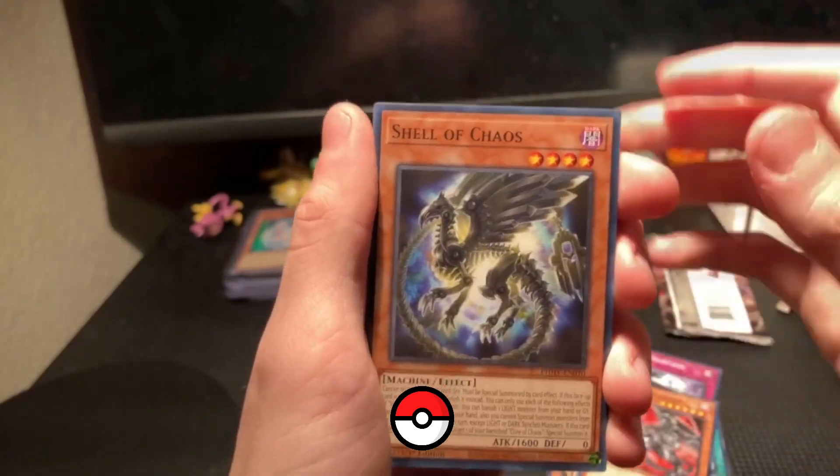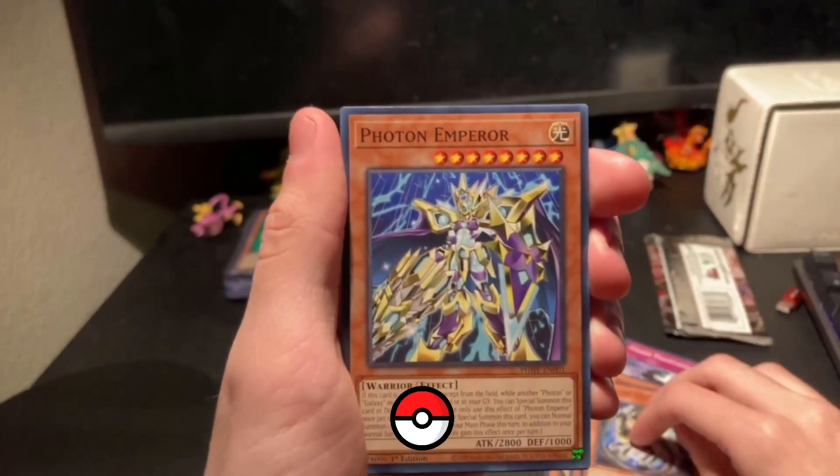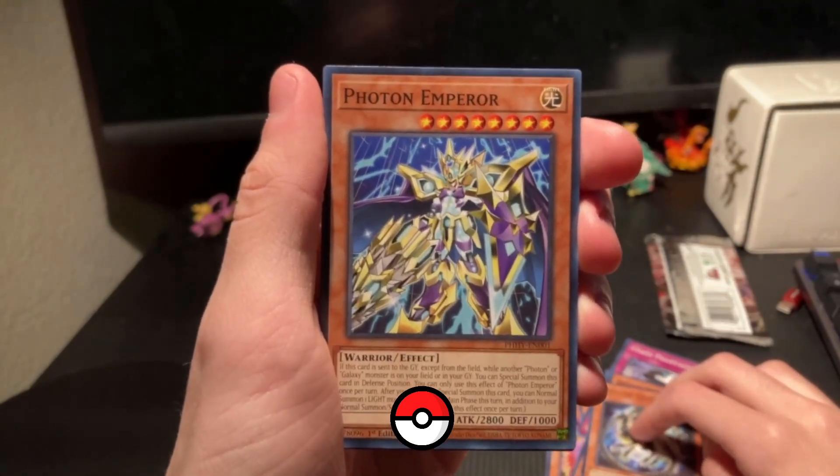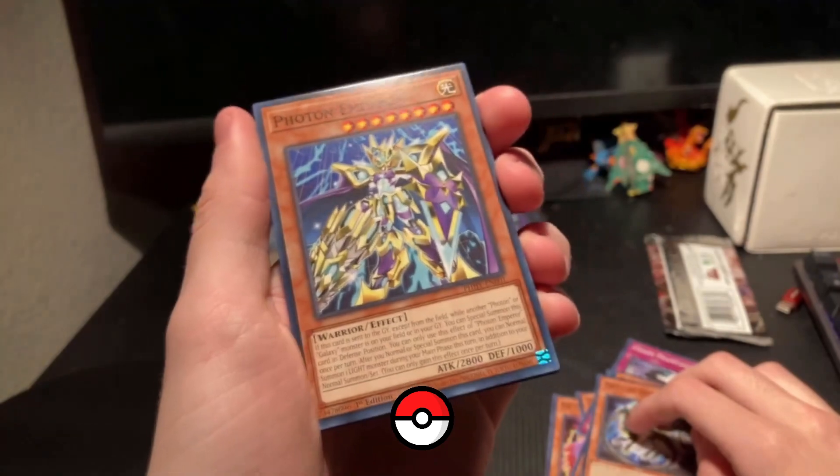A Shell of Chaos. And a Photon Emperor — I was reading up on this one too. Pretty solid card. Looks like we got two more.